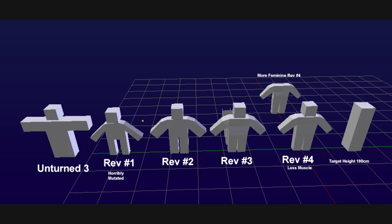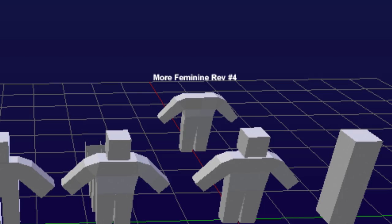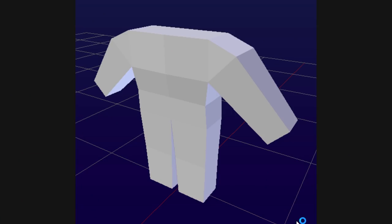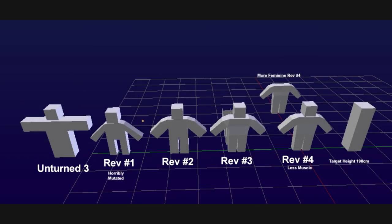The target height for all characters is going to be 190 centimeters, which is about 6'2". Nelson is also looking to create a feminine mesh so that you can choose between a male and female character shape. The main differences are smaller ends to the arms and feet, creating the illusion of generally skinnier limbs, and also an hourglass-shaped torso. These minor differences, paired with longer hair and a more feminine-looking face, will really differentiate between male and female characters in Unturned 4.0 and give us a lot of diversity in character creation.